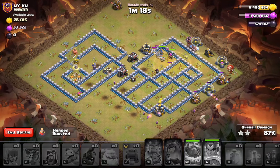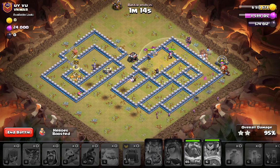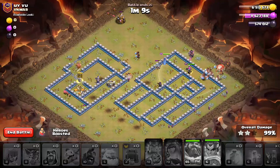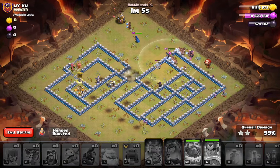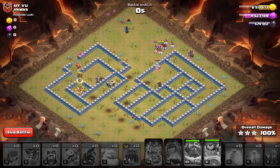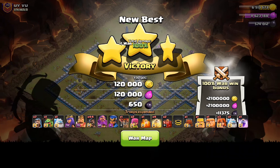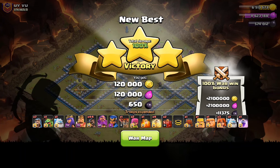Granted, it was kind of a dip — 13 versus 12. But we can see that the Mass Hog Riders is very viable in this meta. With the change of adding a fourth Hero, it's possible that we don't even need the Skelly Spells anymore, which would be a massive buff to this army. Let's see how it does in Legend League.